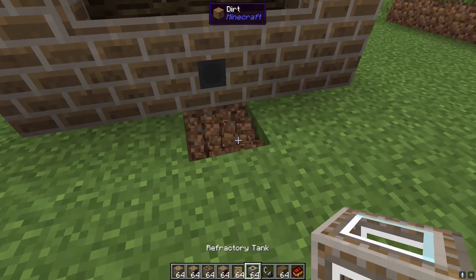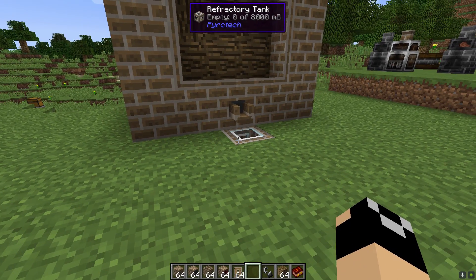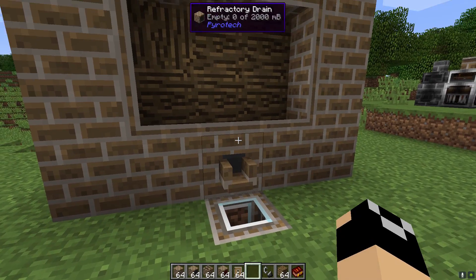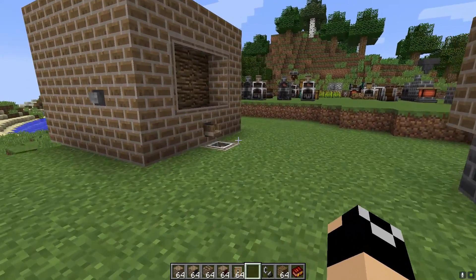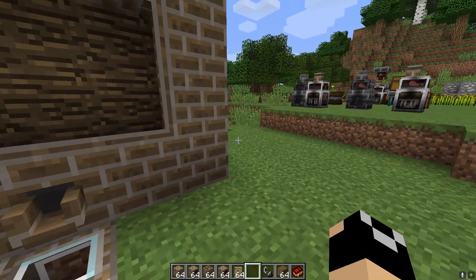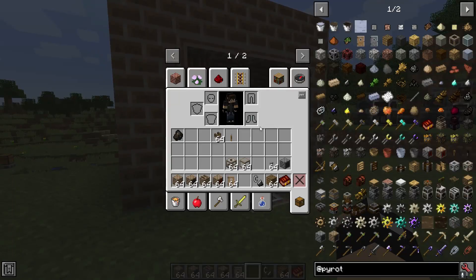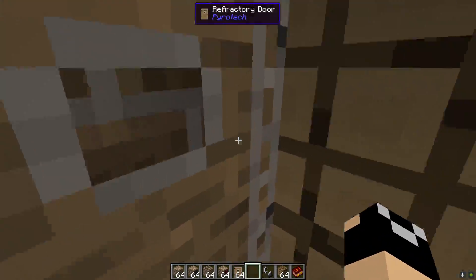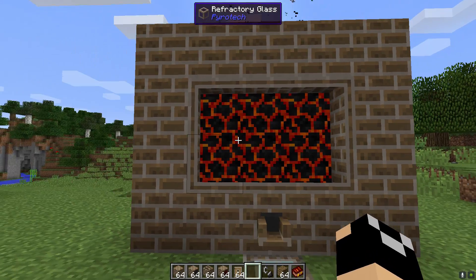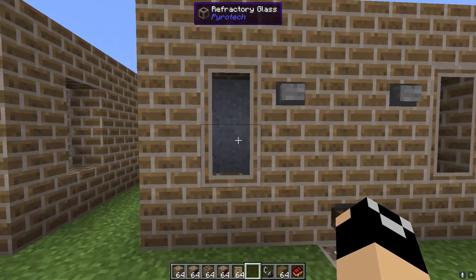Let's put in a refractory igniter and stick a button on it — you can make the redstone more interesting if you desire. Fill it up with logs, and of course you could put a tank down here or some kind of pumping system. Bear in mind that the drain doesn't have to use a faucet — it can have conduits attached. If you're using base Pyrotech you'll be using faucets. Now we have a door for easy access, we can step in and put logs in, clear out ash, and hit the igniter button to start burning.